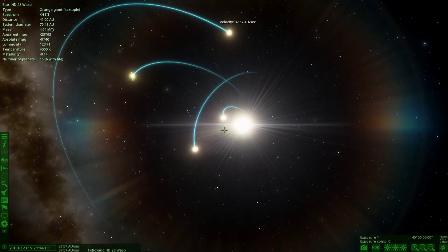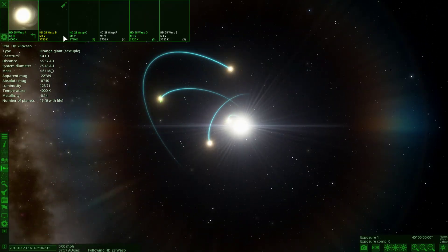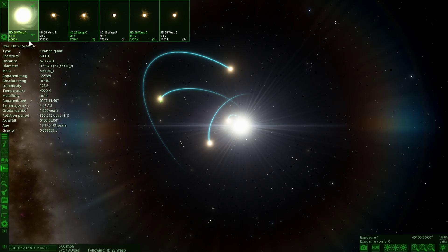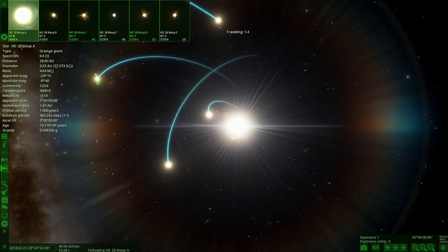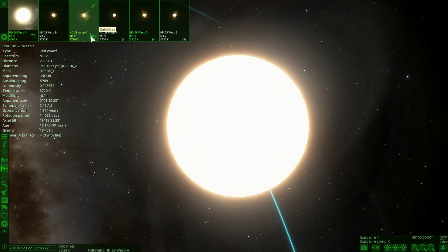Here is our next system — it's got six objects with life. And how many stars does it have? There are five of them — it's a five-star system. All the ones highlighted green have objects with life. This one has three with life, and this one has five. Let's go to the one with five.